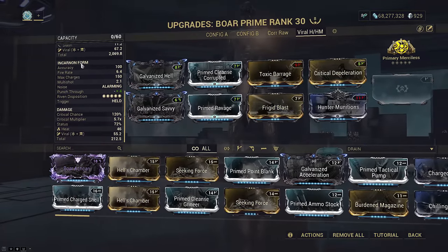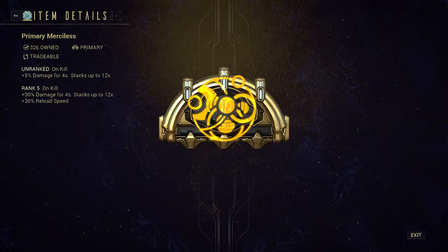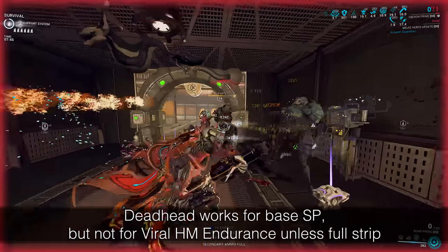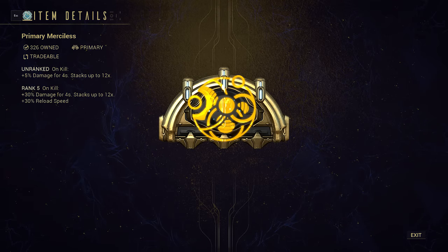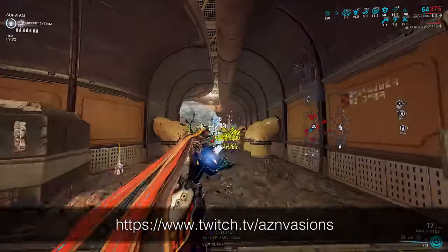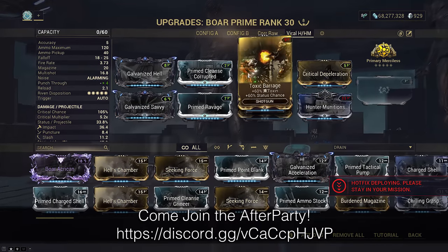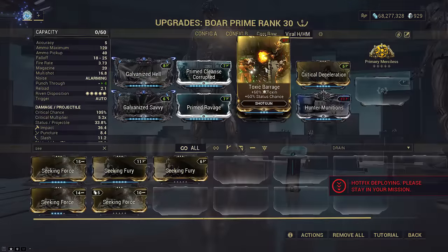For Viral Hunter Munitions Bore Incarnon mode, Vendetta is by far the best for convenience. Vendetta only requires a single kill once every 15 seconds within 5 meters of you, whereas Merciless requires a kill every 4 seconds with 12 stacks, and Deadhead requires headshot kills specifically — which don't work as well with slash DPS — and requires 3 stacks lasting 24 seconds each. Also, Vendetta gives 75% reload speed whereas Merciless only gives 30%. The Viral Slash or Heat build is specifically focused around the Incarnon mode beam DPS. If you want to use Viral Slash Bore but only on normal mode, then punch-through is extremely important. If you cannot activate Fortress Salvo, then you'll have to give up Galvanized Savvy or outsource viral to Nourish. Do not use Shotgun Vendetta if you're only using normal mode of Viral Hunter Munitions, as it is weaker than Merciless for that.